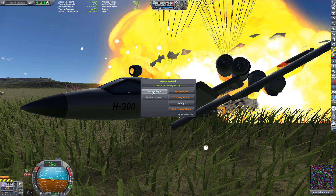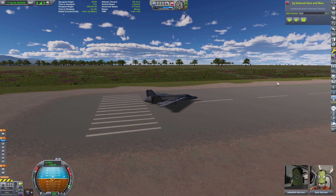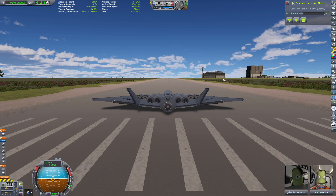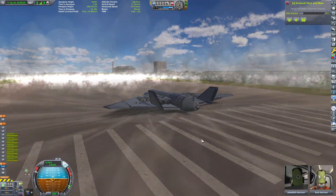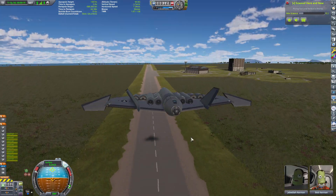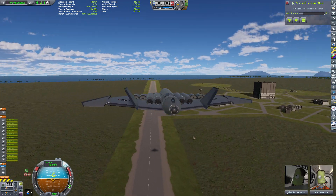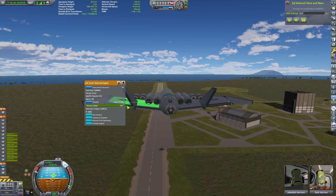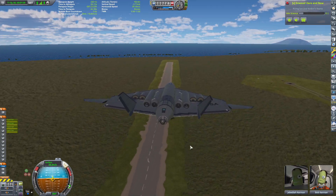There were some times where this thing would crash and I'd hold my breath, but thankfully nobody died, which tells me this craft is pretty tough. Now, there was a two-part mission. The first part was to fly all the way over there and get Badlands science on the ground, and the second part was to fly all the way over there and get Badlands science splashdown data.